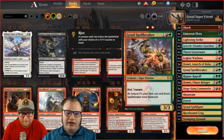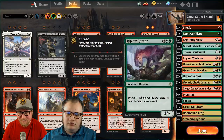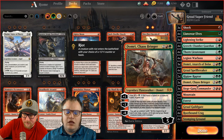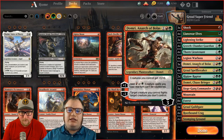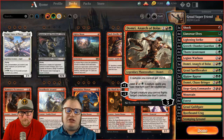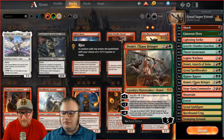The only Planeswalkers we're running are the Domris, and that's it — so there's your two Super Friends. When I looked at this, I said this is just Gruul mid-range with Planeswalkers. Wizards of the Coast likes to distinguish things — there's a Gruul mid-range, a Gruul Super Friends, a Gruul aggro, but each deck only has like a 3-to-10 card difference. I would call this Gruul Domri.